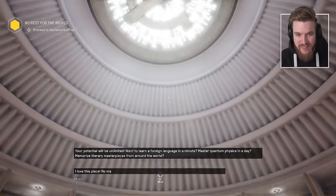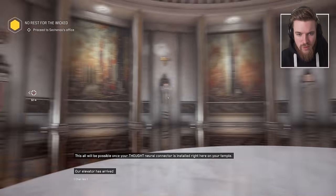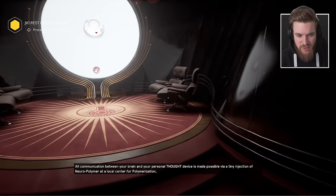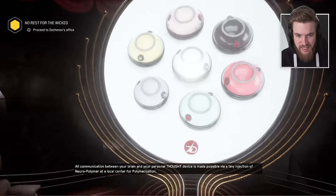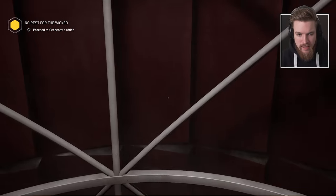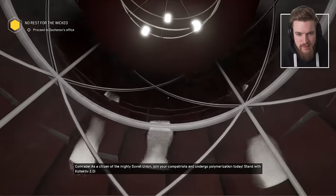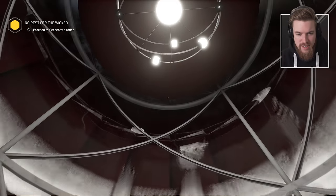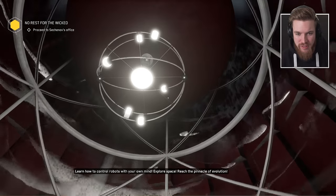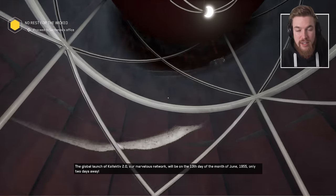I used to be an architect — I'm impressed. I love this place — no matter how many times you come here, it always amazes me. Our elevator has arrived — this is the elevator? Look at this! They've got chairs designed by famous architects. A promotional message plays: 'As a citizen of the mighty Soviet Union, join your compatriots and undergo polymerization today. Stand with Collective 2.0.' There's an overwhelming amount of information to absorb in this game — I feel like I could almost play the intro through again just to get more of an understanding of this world.